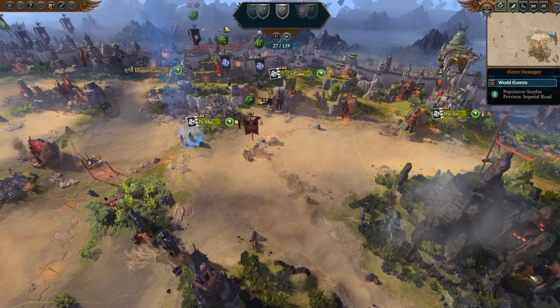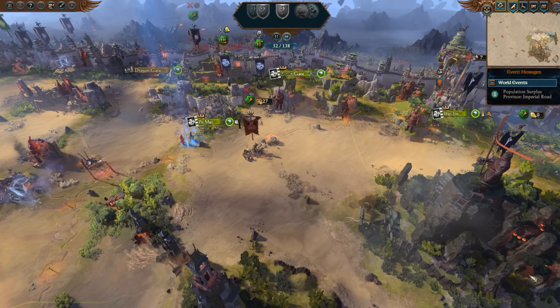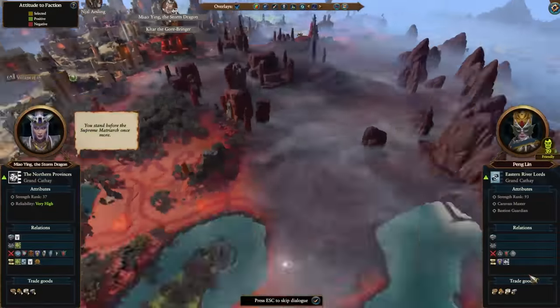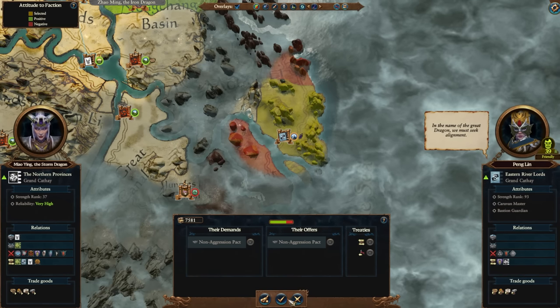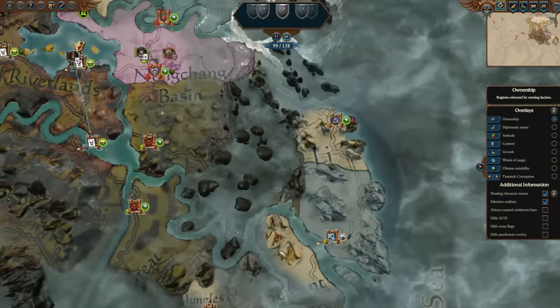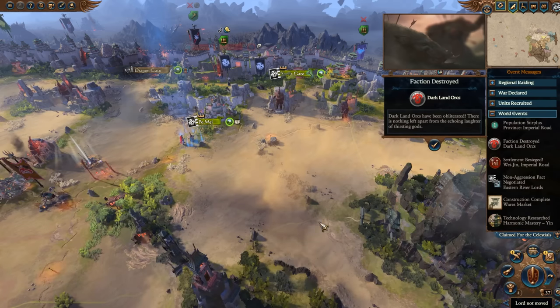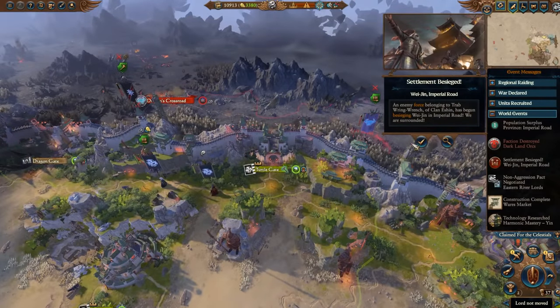If we can continue to hold out a while longer, we've got better units, artillery, and other stuff on the way. The fact that those allies lost the Dragon Gate is an opportunity for me to take over its management. Oh — the Skaven just showed up at Weijin. Freaking crap! The Skaven have not shown themselves at all, and they showed up at the absolute worst possible time. Look at all the stuff going on.